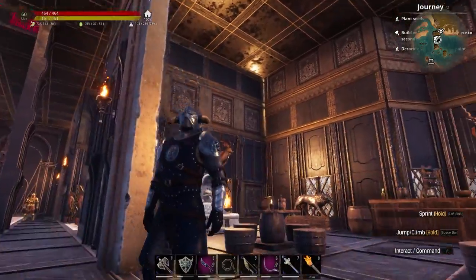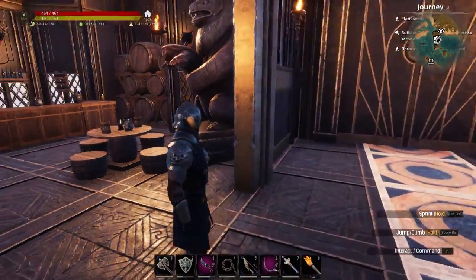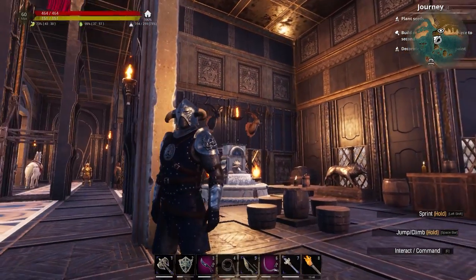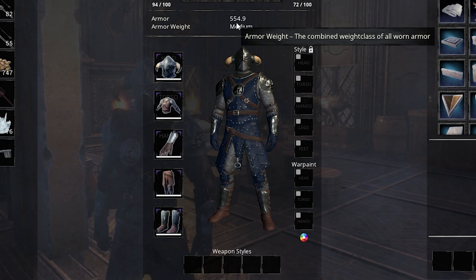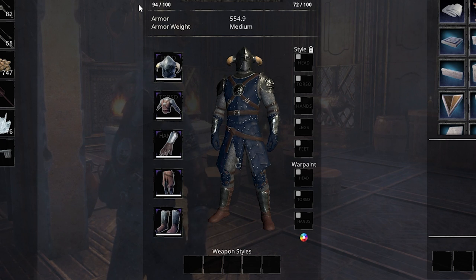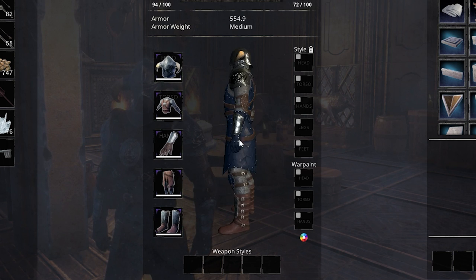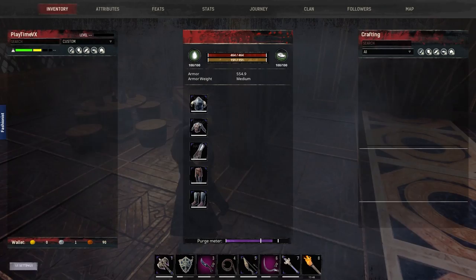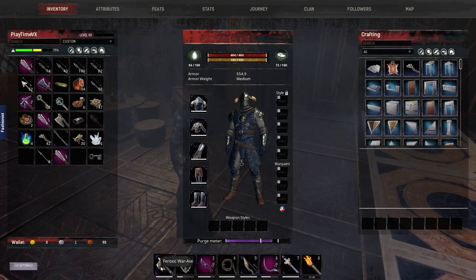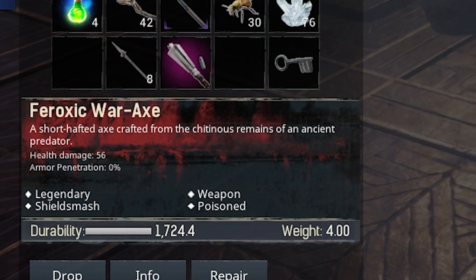This is the medium Silent Legion armor that you get from the Void Forge. Craft it up, looks pretty cool. It gives me 554 with a T3 armor. This is what I got right now, a T3. I dye it blue — looks kind of weird, but hey, different color. We've also got a Pheroxics axe, which is also from a vault. You get the recipes from the vault.